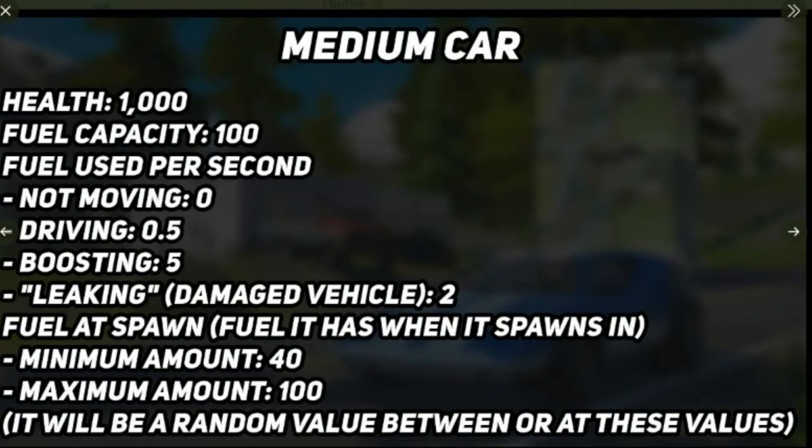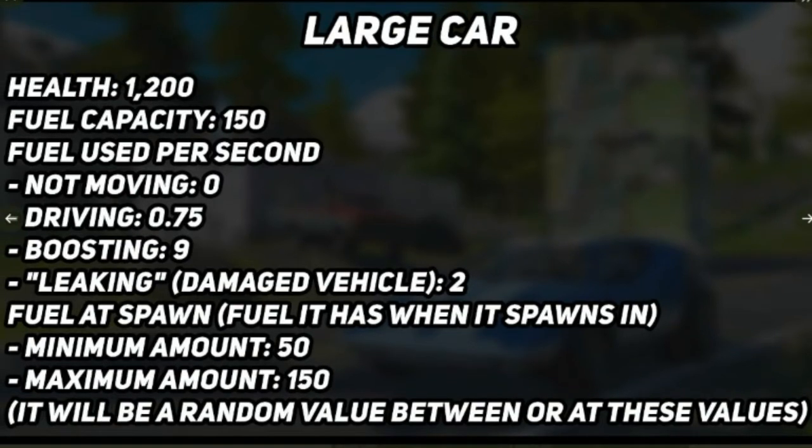The fuel a vehicle spawns with ranges from a minimum of 40 to a maximum of 100. The medium car — which is the Whiplash — falls under the medium car category and has 1,000 health and 100 fuel capacity. Its stats are pretty much the same as the small car. The large car has 1,200 health and a higher fuel capacity of 150. Large cars have more health and more fuel capacity, but they do use a lot more fuel when driving and boosting, so it balances out.